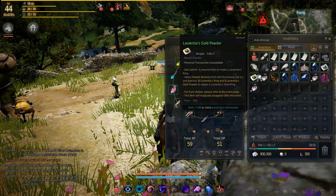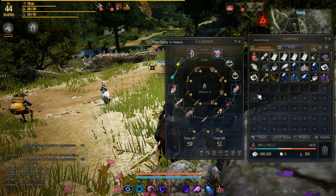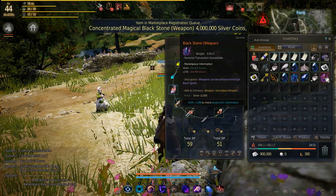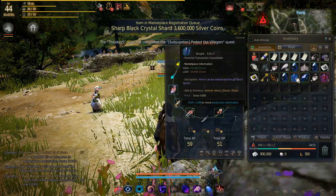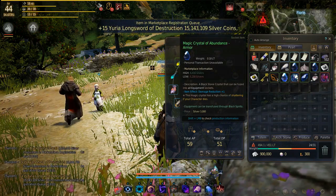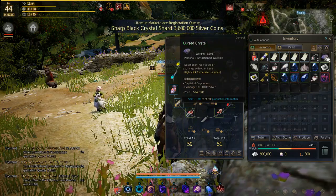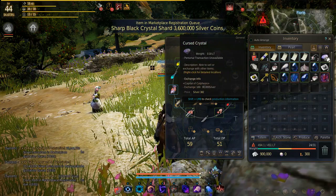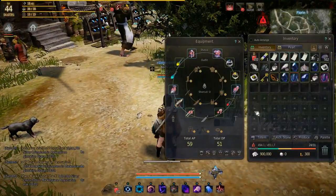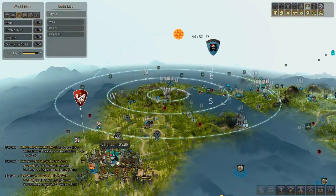I also found all this during that farming session — that's 300,000 on the market, and that's 200,000 — so I made quite a bit of money. I still have to exchange these cursed crystals in Calpheon, which I'll do now.